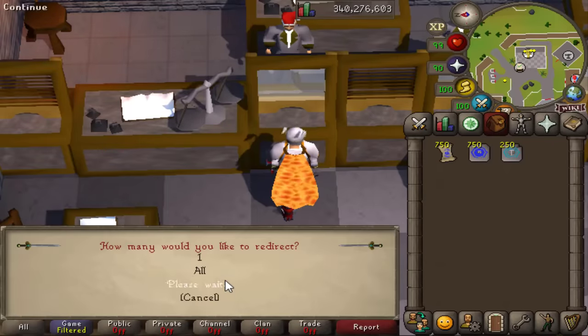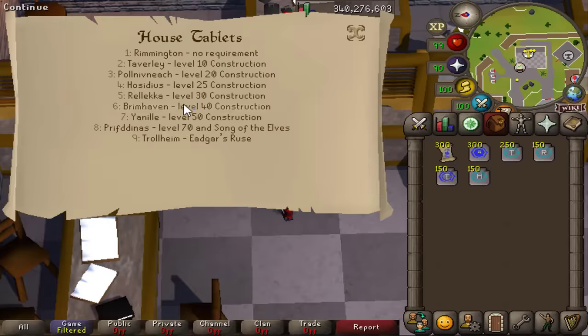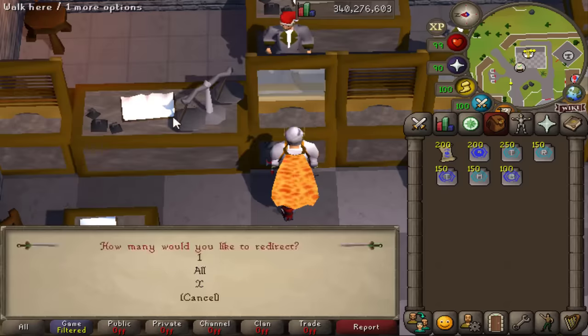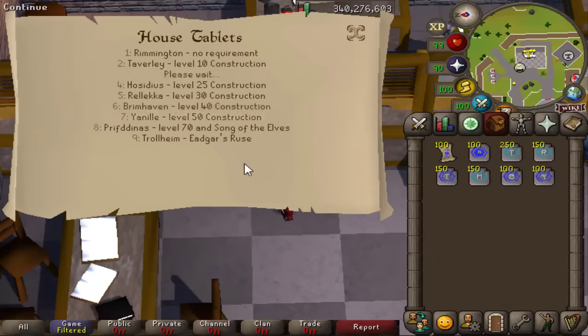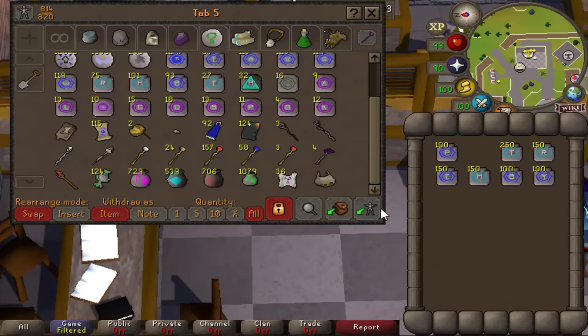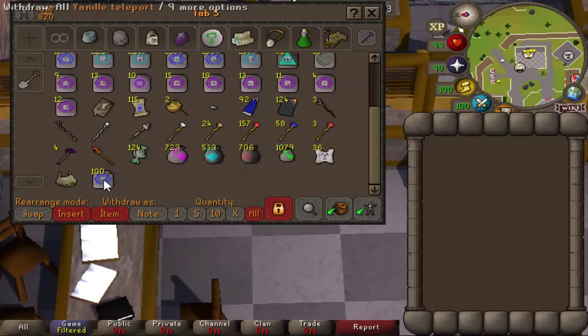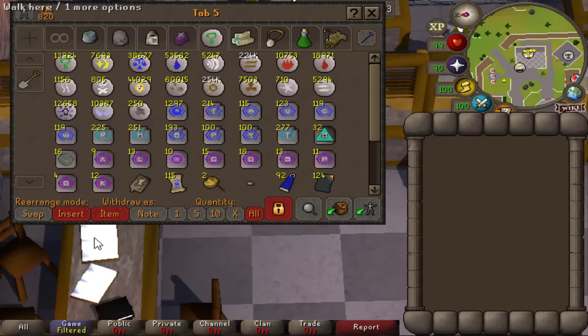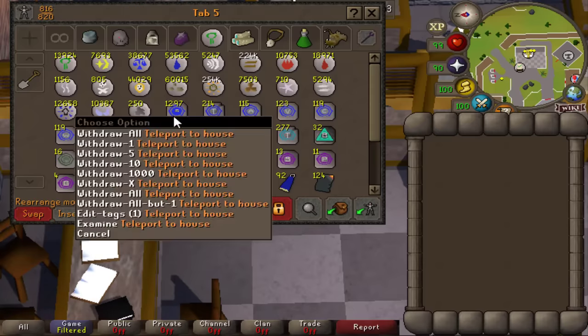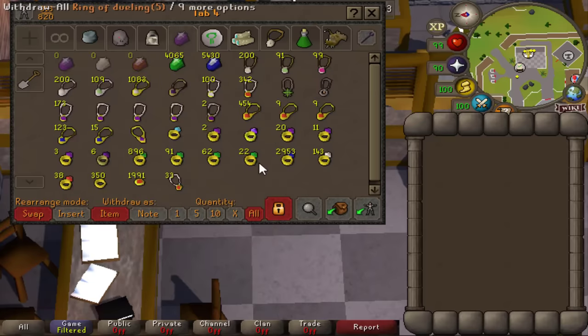We're starting today's episode by using a thousand scrolls of redirection with a thousand house teleport tablets, unlocking some pretty useful teleports for clue scrolls and more. This looks really good in the bank - adding to an already decent collection. I got all the ancient teleports by doing a little wilderness slayer and some LMS, and we still have 1300 house teleports left, so it's always good to AFK in your POH using soft clay to create those.